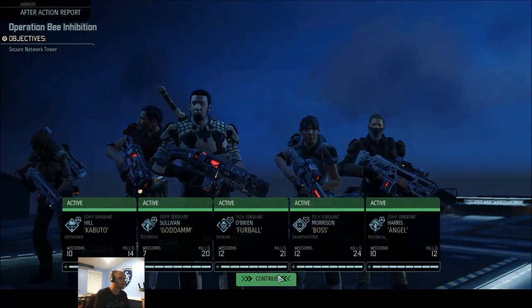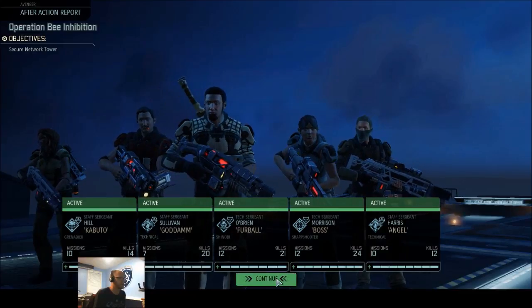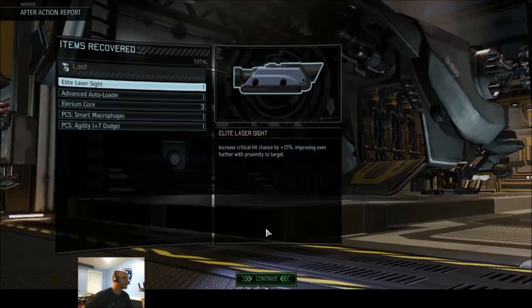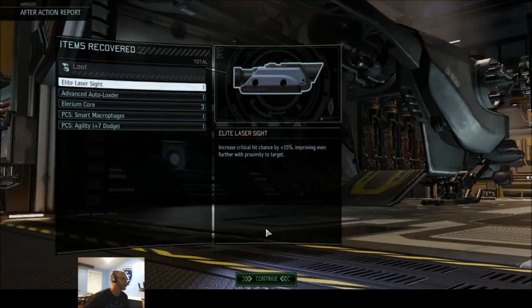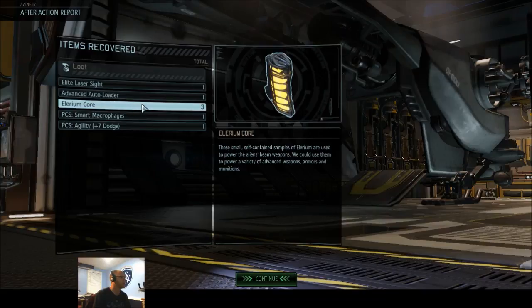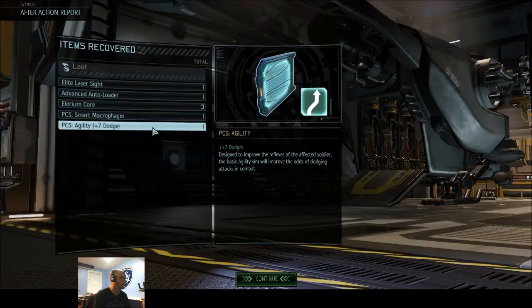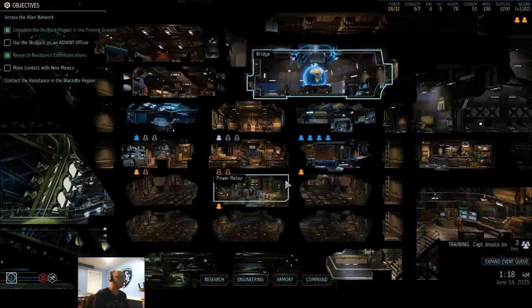Now we have two Tech Sergeants and three Staff Sergeants. Good stuff here. Elite Laser Sight — really good. I think Dorian, now that it's a laser, needs a scope. Advanced Autoloader, three Illyrium Cores, Smart Microphage — we'll probably end up selling that — and PCS Agility, plus seven dodge. Plus seven's a lot. We'll see if we use that.